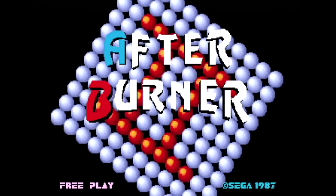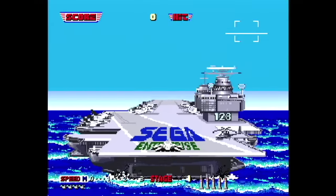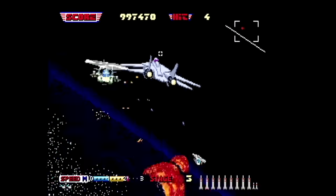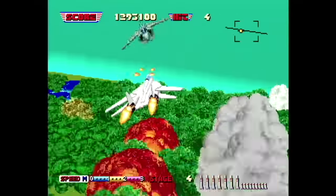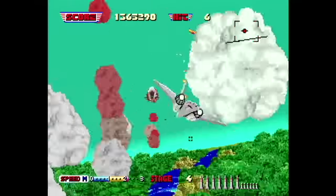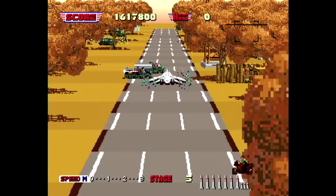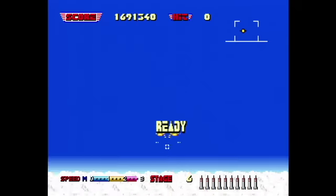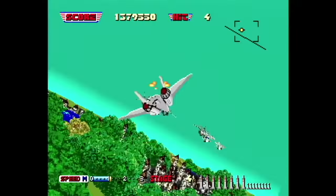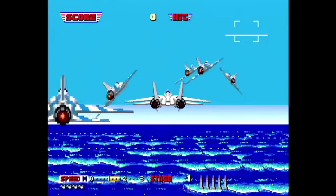Afterburner 2 was released on the Sega Dreamcast as an arcade game within Shenmue 2 and also on Yu Suzuki Gameworks Volume 1. The version is exactly the same whether you play it in Shenmue 2 or Yu Suzuki Gameworks. This version seems emulated instead of ported, and it's pretty much exactly like the arcade. It has a glitch here and there, and the music is slightly different — same tunes, just with slightly different instruments used. If all you have is a Dreamcast, it'll do.